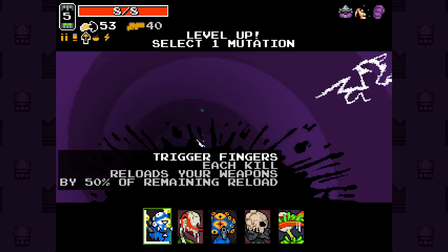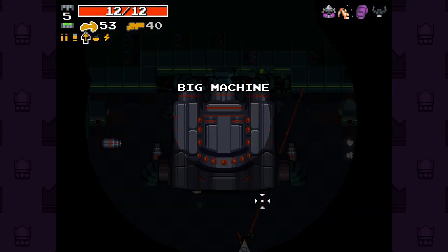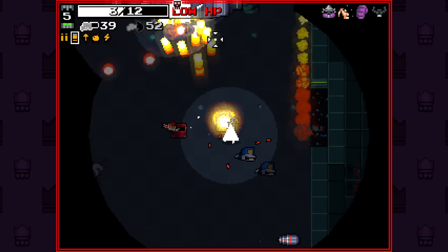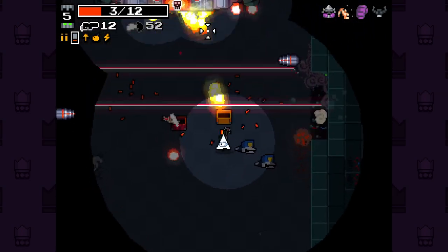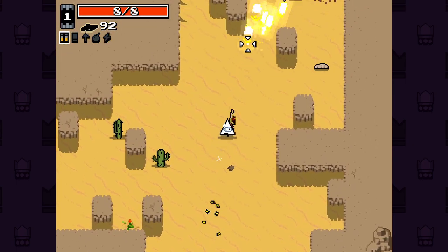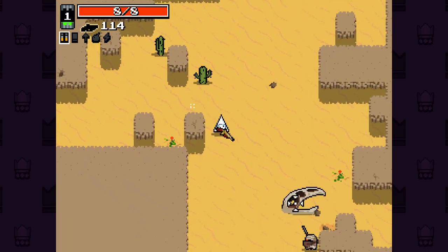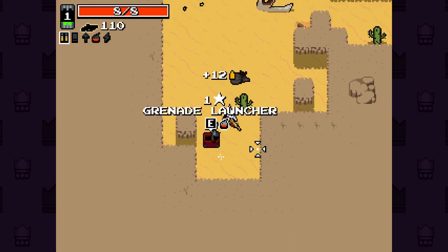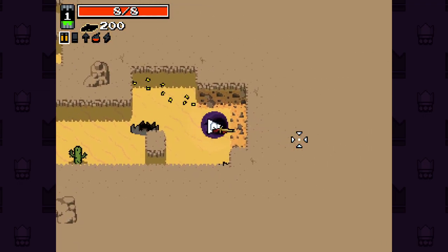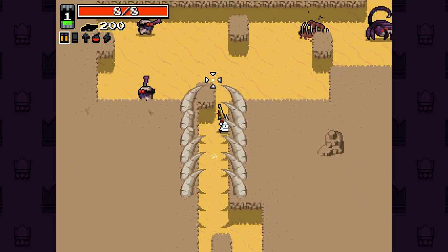Eagle eyes, trigger fingers, each kill reloads your weapons by 50% of remaining ammo - nah, we have to go rhino skin. I just got hit like six times in a row there. I am not playing well right now. By the way, I realize I haven't been using YV's ability. It's like you can fire two shots at half the fire rate, but why don't I just fire two shots at the normal fire rate? If the two shots come out at the same time but then I have to wait before I can shoot again, I could have just shot the two shots.